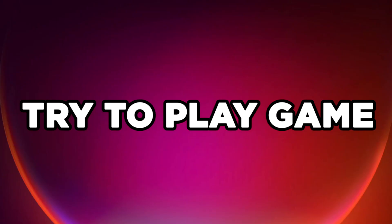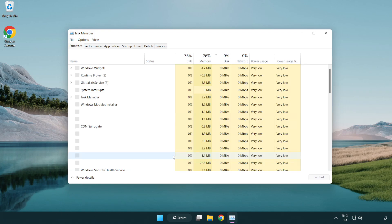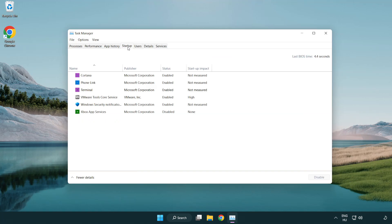Try to play the game. If that didn't work, right-click the Start Menu and open Task Manager. Click Startup and disable applications you don't use. Close the window.